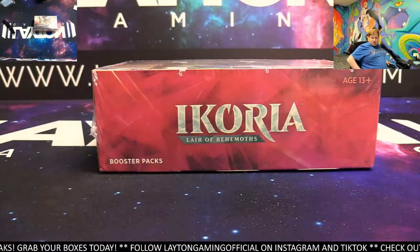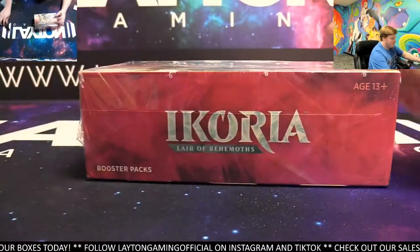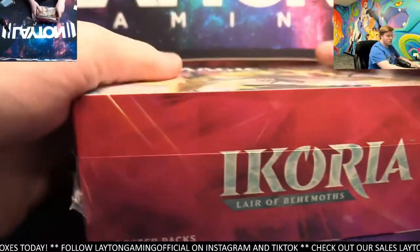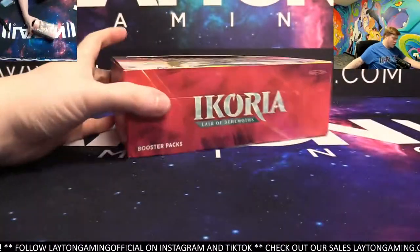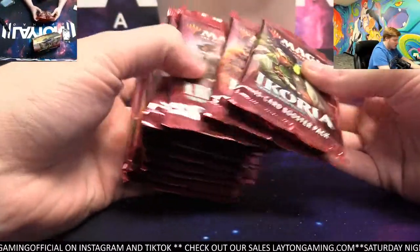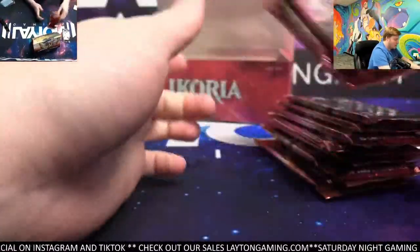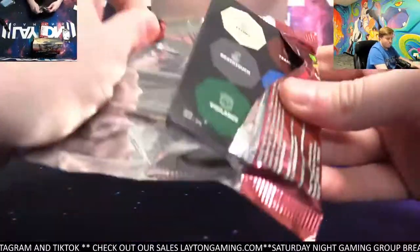12 packs per spot. Josh, you're first and third, and Brody, you're second. Here we go. Let's do it. We'll save the topper for the end. Let's grab out 12 packs here for Josh H. — 2, 4, 6, 8, 10, and 12. Good luck, Josh H. Here we go. Ikoria Draft — let's get this thing going.